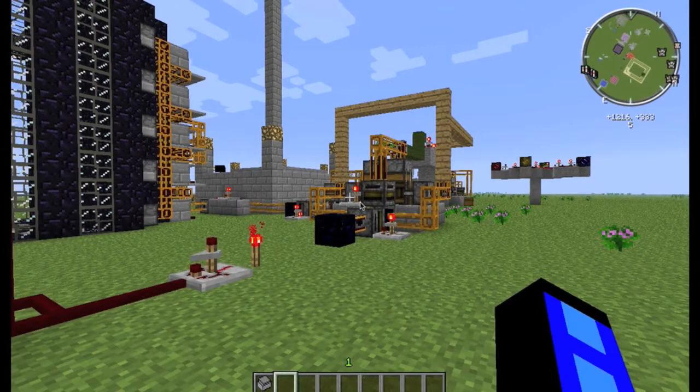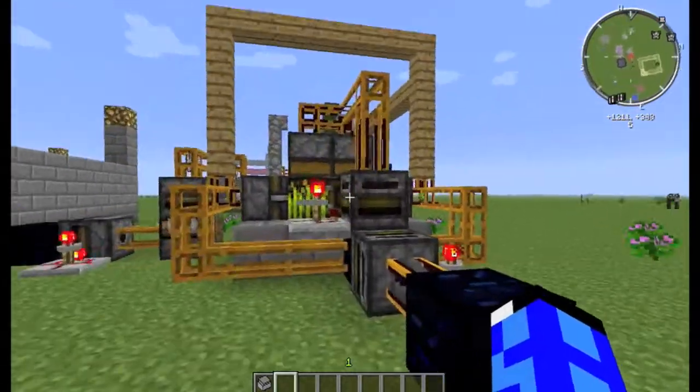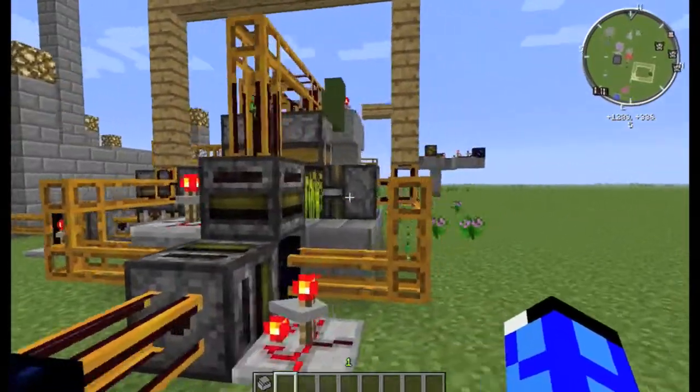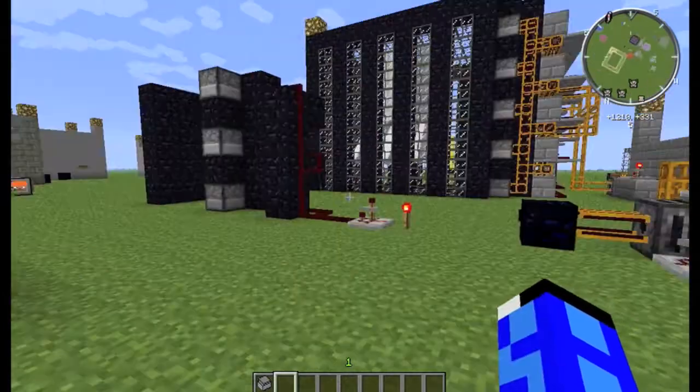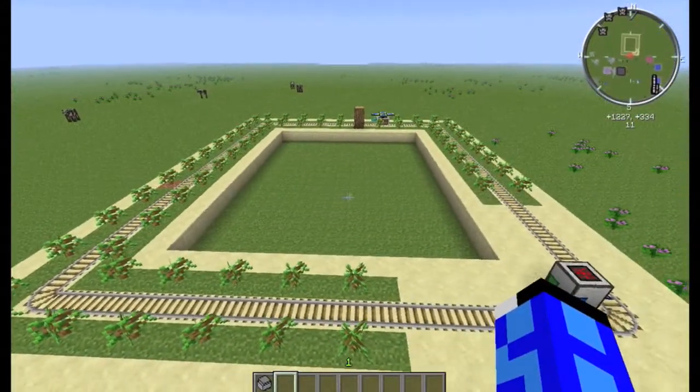Good day mates and mateheads, and welcome back to another Fishing for Icebergs tutorial. Today we are looking at the other thing that you can produce infinitely. So while with this you can produce infinite food, this system over here will allow you to produce infinite wood.